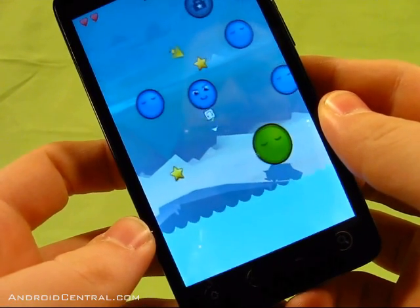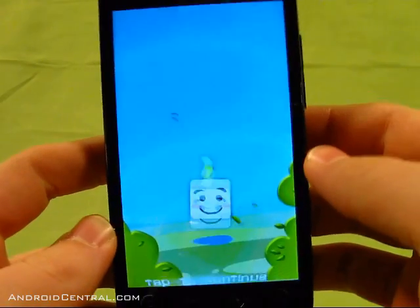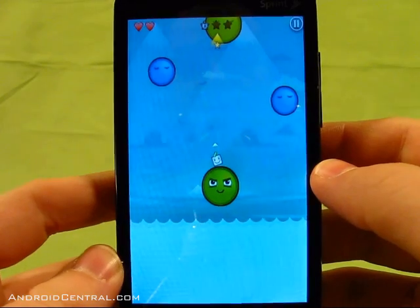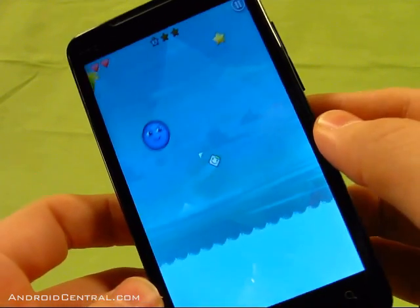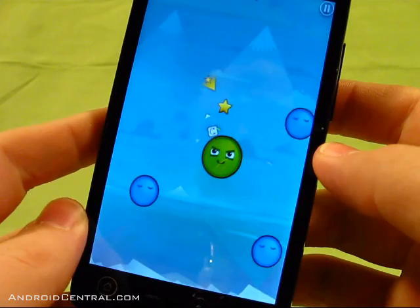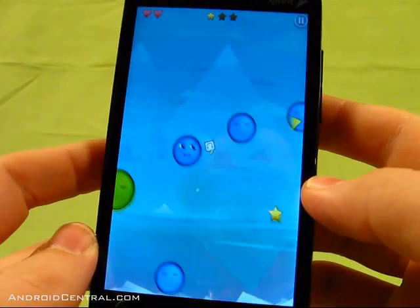You tap the screen to jump off them, and it's kind of like they're pulling you back — like they have this gravitational pull on you, and they all do actually. The idea is to jump around, jump off the bongos, and collect the stars on the level. Then toward the end, you'll open up the portal once you have the necessary amount of stars. You tilt the phone side to side to rotate around the bongos, tap the screen to jump.